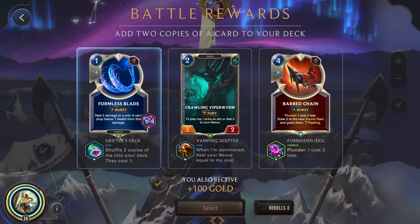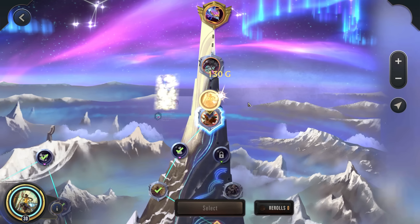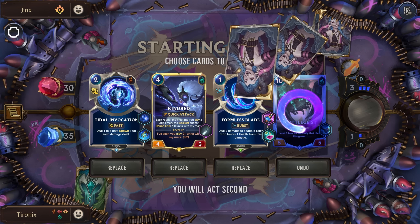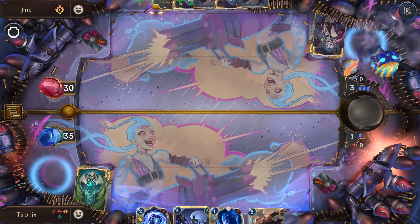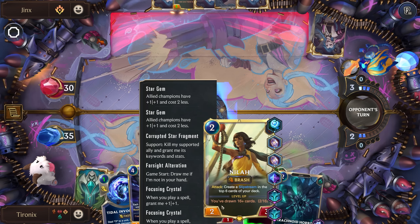Grifter's Deck is somewhat pointless, but just more copies in general isn't bad, so sure. Jinx with Level Up — we've gotten a lot of Level Up this time. We've got our Kindred, and we know we're going to draw our Neela because of that Farsight Alteration.